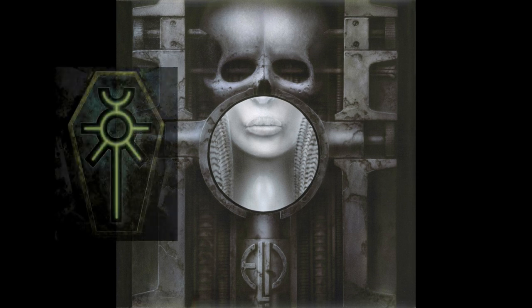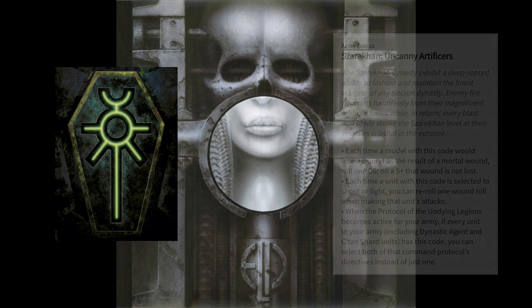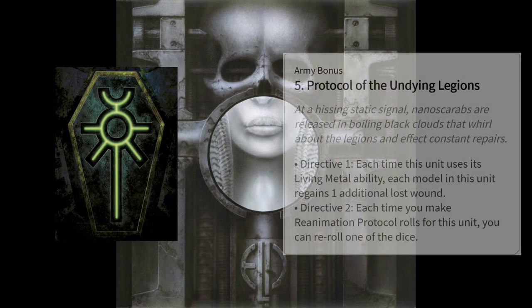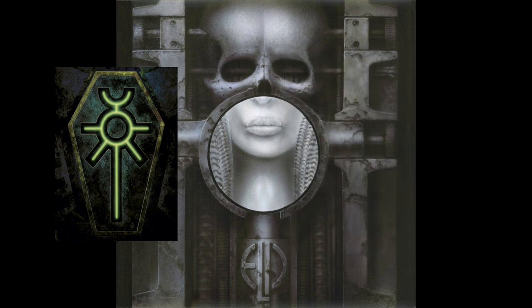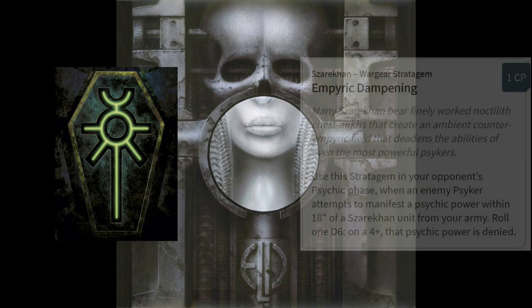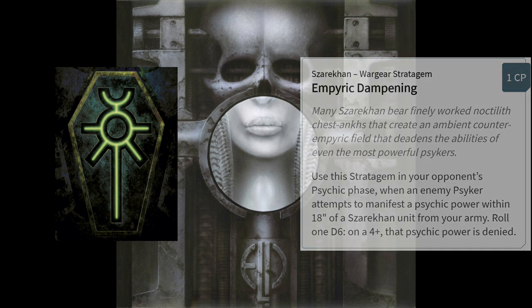The Silent King's dynasty, the Szarekhan dynasty, gives all models in this code a 5+ save against mortal wounds and allows a unit to re-roll one wound from a shooting or melee attack. This dynasty activates both directives of the Undying Legions command protocol. Directive 1 allows each model to regain one additional wound off of living metal, and Directive 2 allows you to re-roll one reanimation protocol die when a unit's reanimation protocols are activated. The Szarekhan dynasty brings the unique stratagem Dynastic Dampening — for one command point, if any psychic power is cast within 18 inches of a Szarekhan unit, you can deny that power on a 4+ on 1d6.